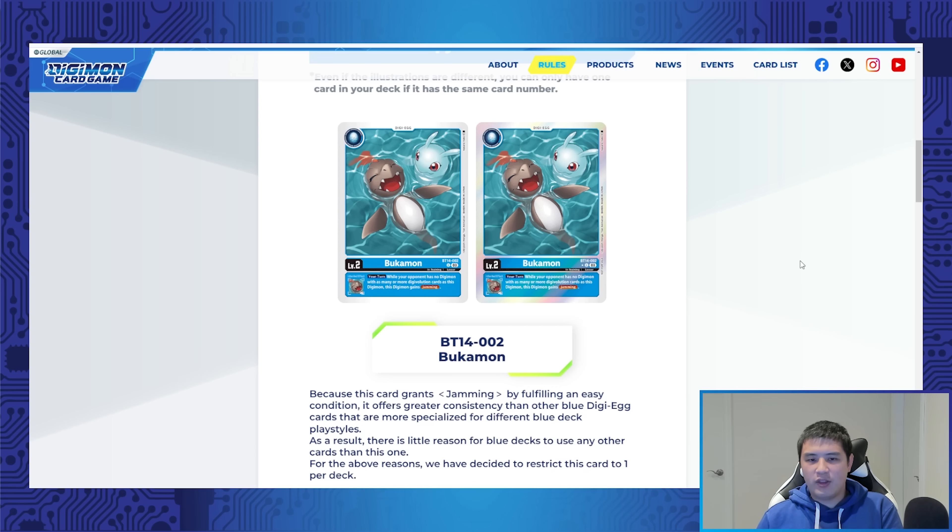For something to give inheritable jamming — even though it has a stipulation and condition — it is actually really easy to meet. It's essentially free jamming right off the board. That really just makes blue decks infinitely better because then all of them don't have to worry — all of them basically have jamming now. Jamming is more of a thing that's unique, like Imperial should only have it because it's more unique to that archetype. But now that every single blue deck is running it, especially the big stack ones — you can even make an argument that blue Melgarurumon running this is just really, really strong because you have built-in inheritable jamming. It's just way too good, but I can kind of see that coming and I agree it's a really good choice.